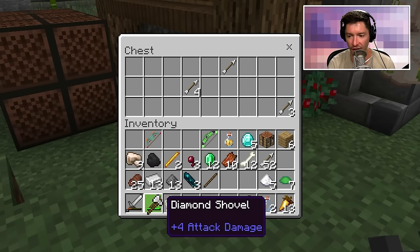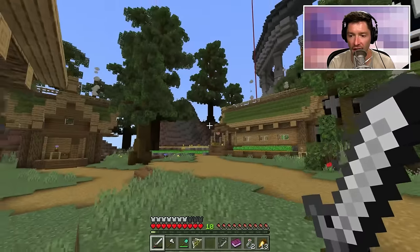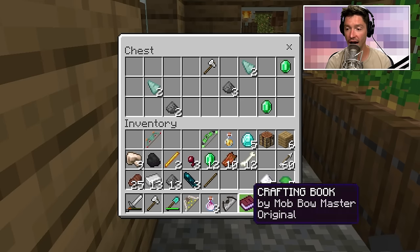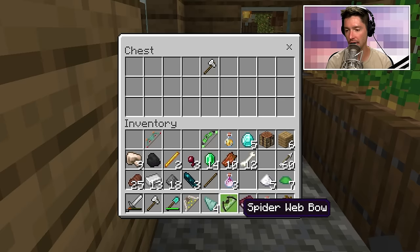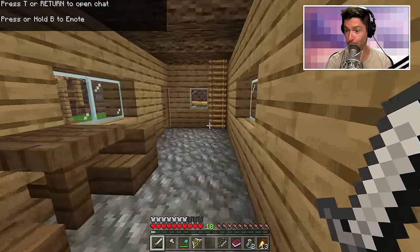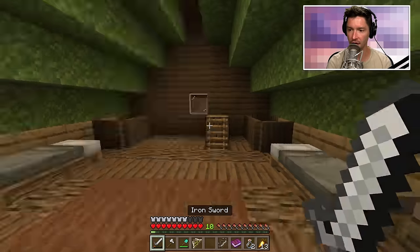Let's go explore though — sitting there getting emeralds all day seems boring. Oh my gosh, tools are an awesome thing to find. This chest has dragon's breath in it! I needed four dragon's breath to make the bow I want, and they only gave me three — but three is pretty far along in the process.